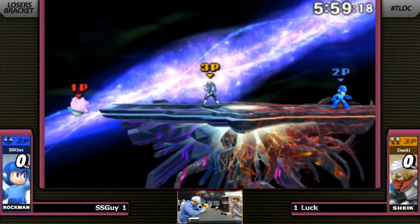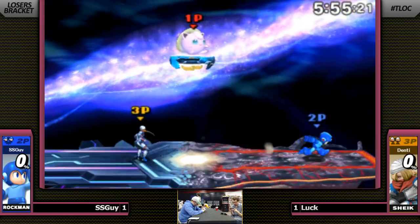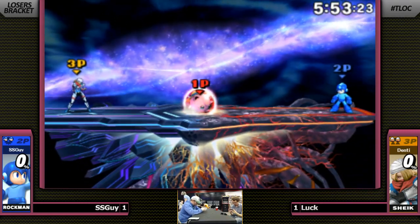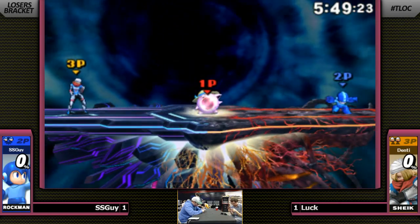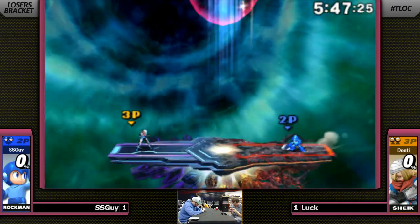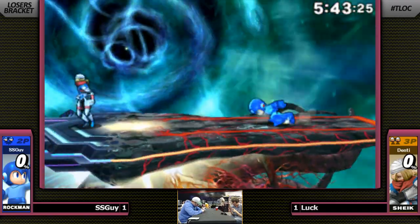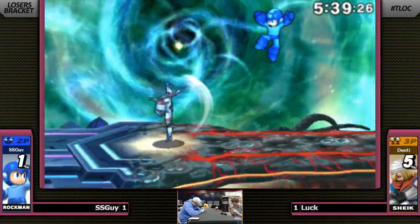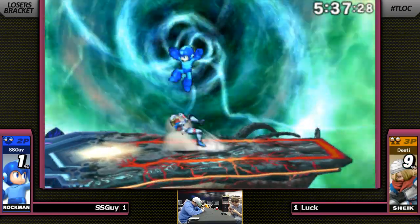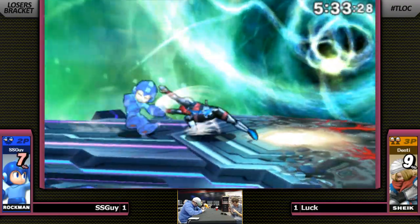It's going to be harder to avoid Mega Man's projectiles. Mega Man's creeping in. Shout out to TLC Creep, shout out to Usher Creepin' It. Starts out with a metal blade. Mega Man definitely wants this horizontal landscape to make the best use of his projectiles. Without the platforms, it's going to be harder for Sheik to evade these lemons and side Bs and whatnot.